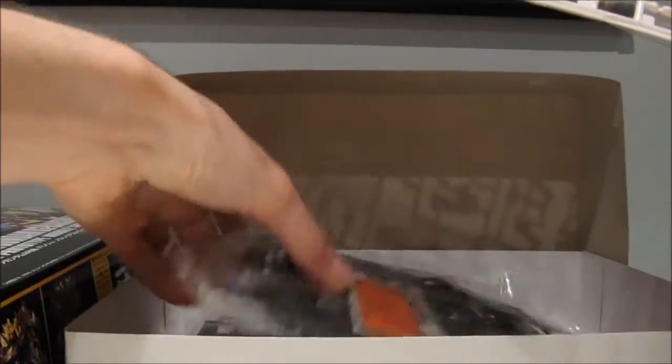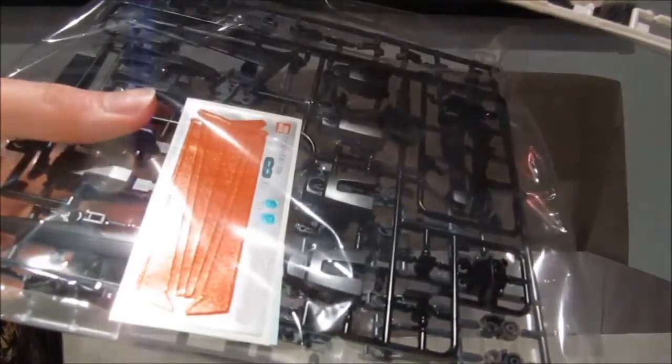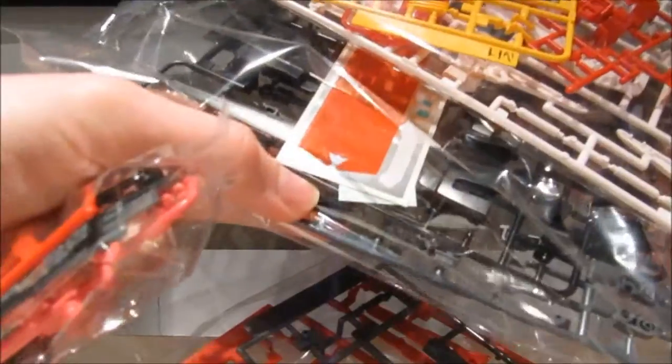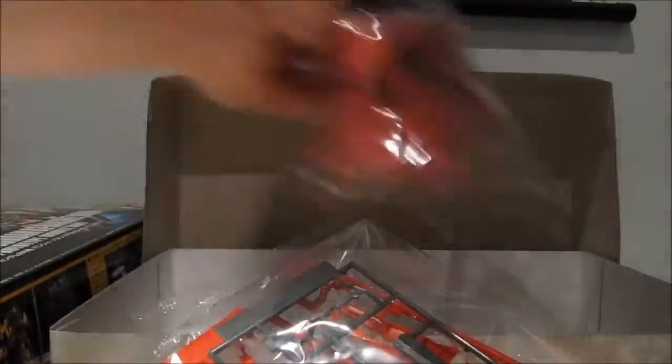It looks like our 100 yen is only going to go towards the stickers. We should get some marking stickers. They're behind the normal stickers there. So that's a small sheet of sticker that is worth 100 yen — unless there is an extra sticker. I'll figure that out once I build it.